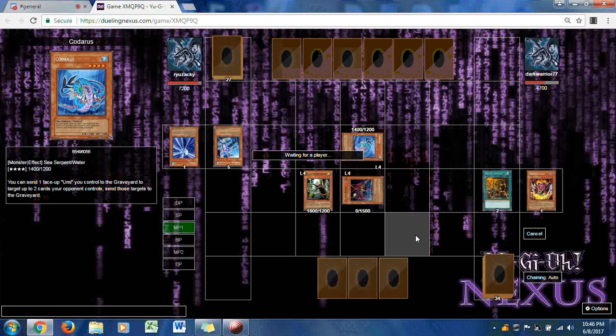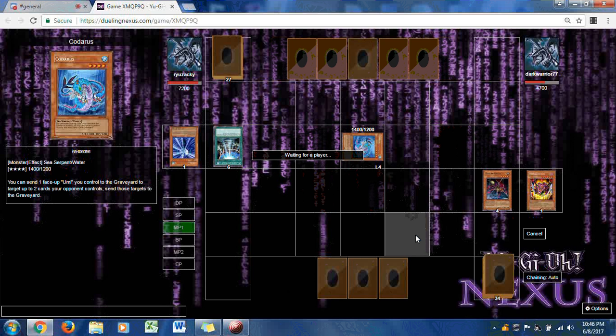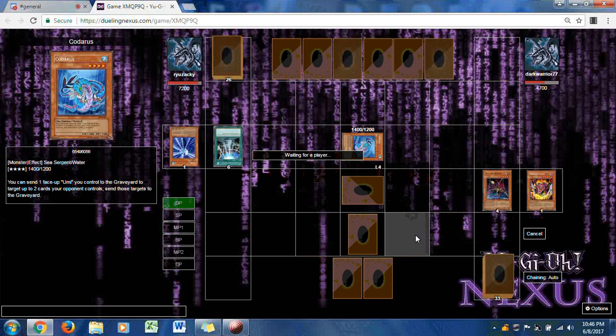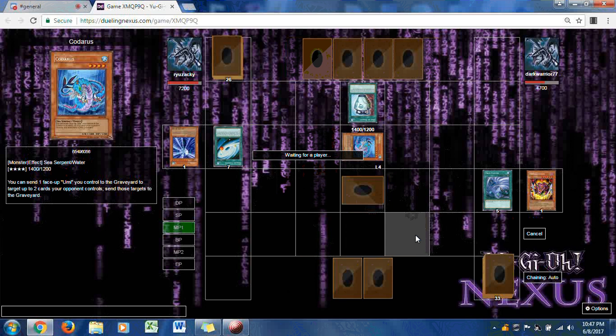Codaris enters in attack mode. Codaris is a Level 4 Sea Serpent with a special ability: you can send one face-up WATER monster you control to the graveyard to target up to two cards your opponent controls and send those targets to the grave — which is exactly what he does. Now completely cleared, Dark Warrior can reset. Ryuzaki puts one monster face down and a spell/trap. Dark Warrior uses Galaxy Cyclone to take out the face down, which is revealed to be Twin Twisters.